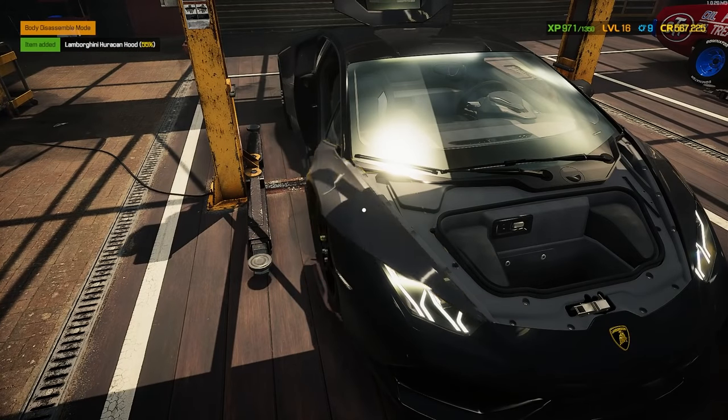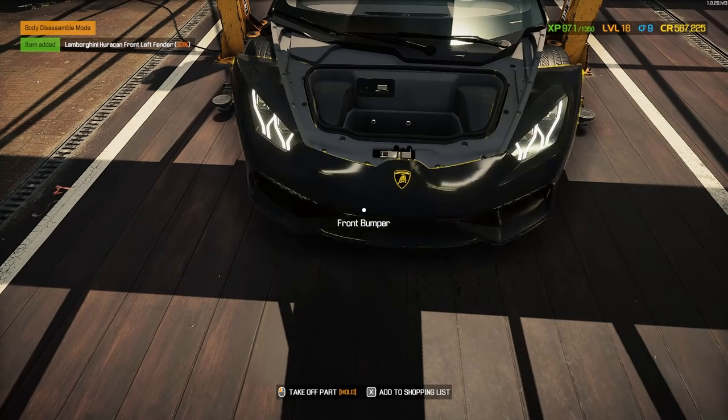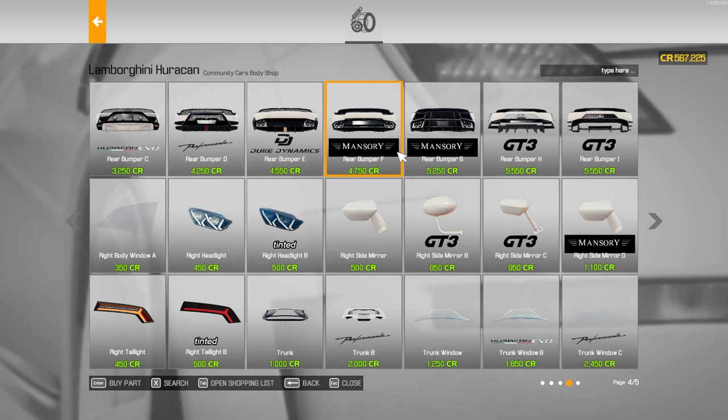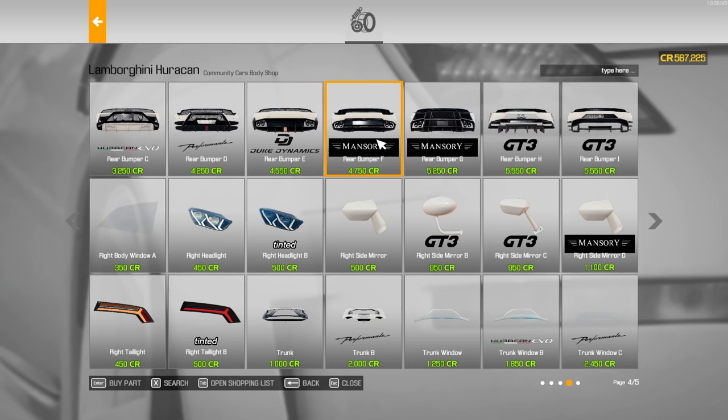Take off all the fenders, the bumper, stuff like that — see what we're working with. Everything is pretty rough. The trunk is only at 7% and this fender is really bad, but not terrible. Now looking at the body parts for this, I've got quite a bit of options. Just look at the rear bumper — there's 1, 2, 3, 4, 5, 6, 7, 8, 9 options. So we could really build something out pretty slick here.